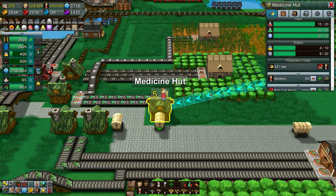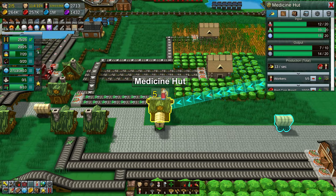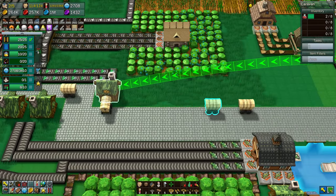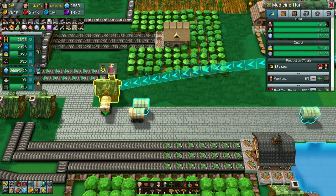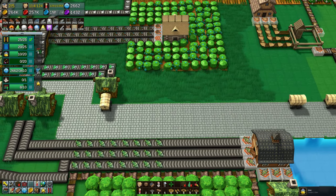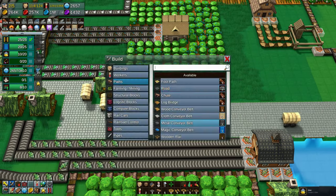We've got plenty of gold, that's for sure. I had it ages ago because I didn't know what it was for. So there you can see the Elixirs are being made straight away. We only need 20, but I think I mentioned it in the last episode - don't just give up at 20.